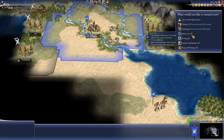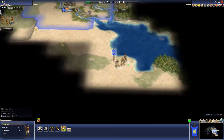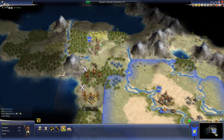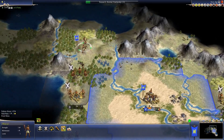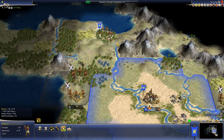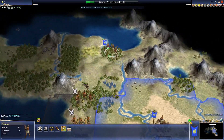It might be best to go for Mysticism or Animal Husbandry — I'll go for Animal Husbandry because that'll let us go for Writing. One thing that's a little odd is that we're starting as the Mesopotamians but we don't have Writing, even though writing was invented prior to 3000 BC in Mesopotamia. That's interesting.